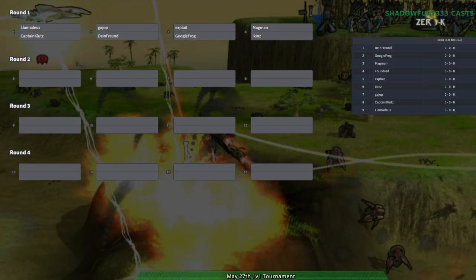For the first round of the tournament, we will be starting with Gaiop and Dimefreund on Cold Snap. That is the first map for this Swiss pool. Each round has its own map — Cold Snap is the first one, and then Doom Patrol will be round two, and then we go from there.